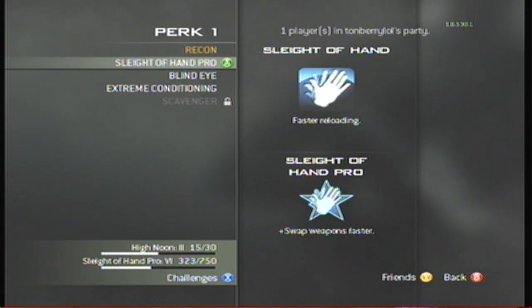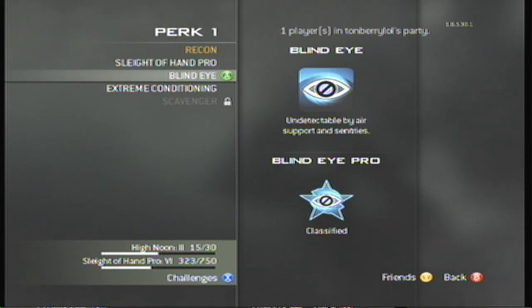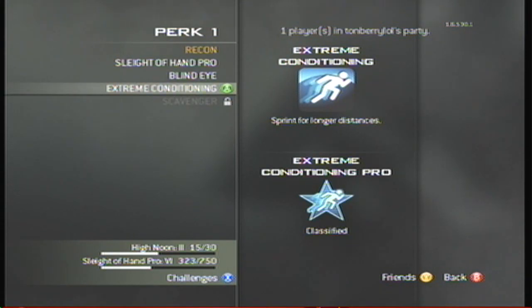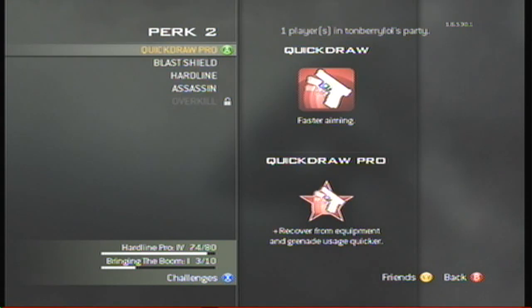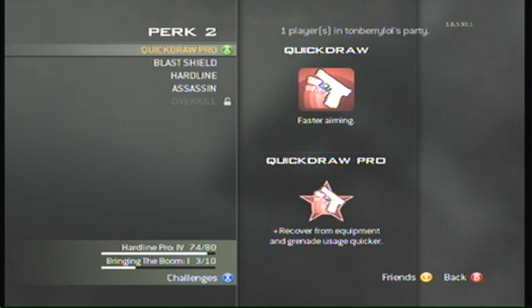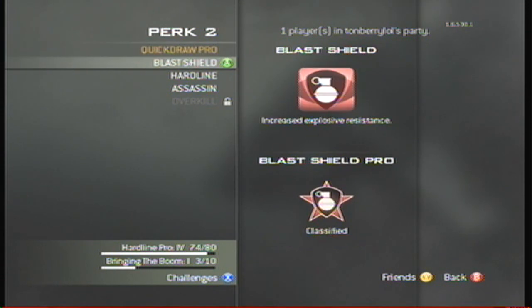For the perks there's a bit of a choice. For the blue perks, Extreme Conditioning seems the most realistic because when you train to get into the army you obviously build stamina and you're able to run farther than before joining. So that seems to be the most realistic perk. For Perk 2 it is Blast Shield.